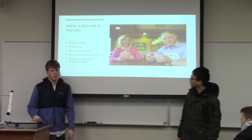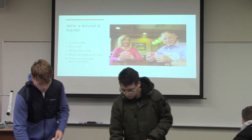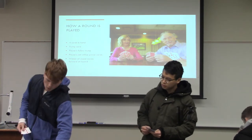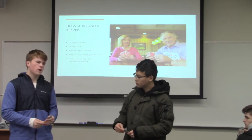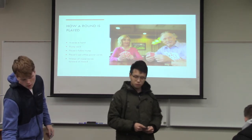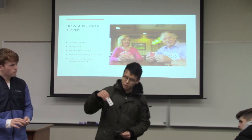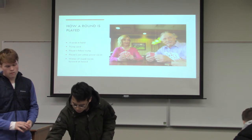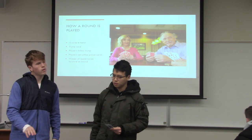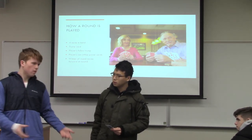Now Vince and I are going to play a round. We'll pick up cards to show you as we go. Starting out this round, the trump card is the queen of diamonds. Following suit, I'm going to go first because I rolled a better die, and I have the three of diamonds, which follows suit — so that's the current leader. Vince will put down a three of spades. We both have the same face value of three, but since mine is a diamond which follows suit and his is a spade which doesn't, mine wins.